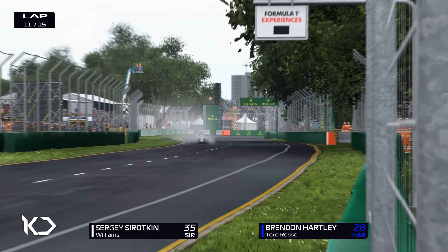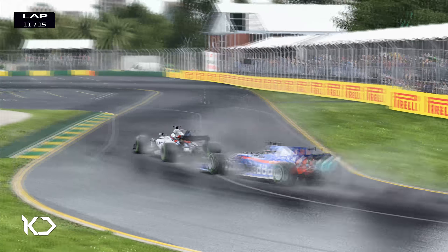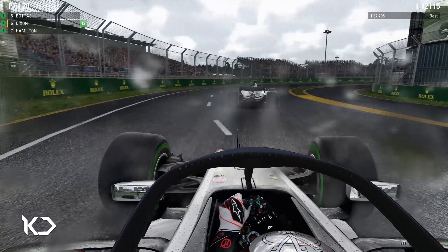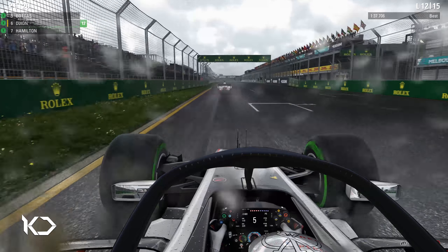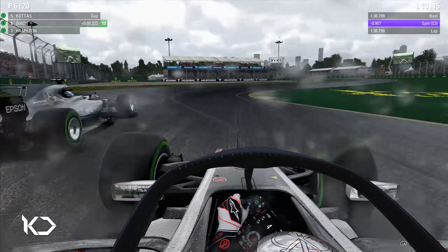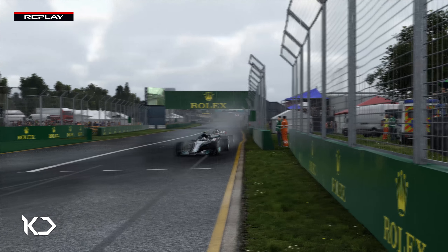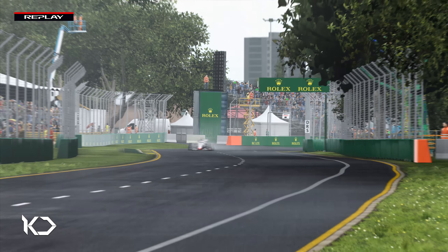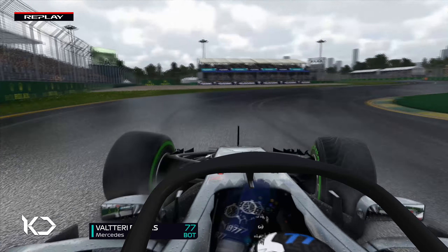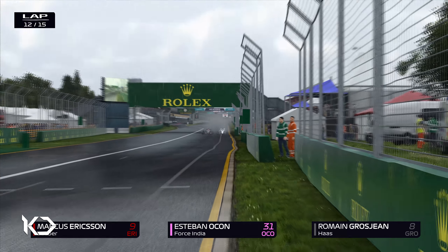We've got Sergei Sirotkin defending from Brendan Hartley, the other Toro Rosso driver. Williams is at the back of the grid. A bit disappointing that Hartley can't get the overtake done there. But we have pulled up to the back of Valtteri Bottas, who is in P5. So we're in the slipstream of Valtteri Bottas, maybe going to make a move into turn one or turn three. We hold on the brakes and he just goes straight on — he essentially just lets us through. From exterior shots you can see he just locks his tyre and it wasn't making contact with the surface of the track, so he just catches a brake lock. It wasn't a massive one — he didn't go straight on into the gravel — but it didn't help him. We've got a three-way battle between Ericsson, Ocon, and Grosjean, our teammate, making some pretty solid moves.